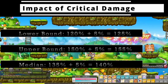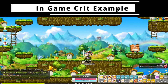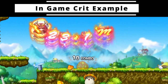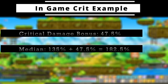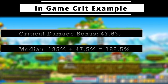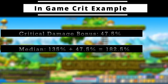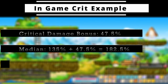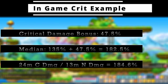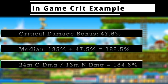Let's take a look at me smacking some mushrooms as an example. You can see my base damage hits are between 13–14 million, but when I crit, I hit around 24 million. I have a 47.5 percent critical hit damage boost, so my median accounting for that base is 182.5 percent — just that 135 plus 47.5. And to quickly check, let's take a look at the 24 million critical hit and divide by the 13 million normal hit to see 184 percent of the normal hit, well within the expected range.